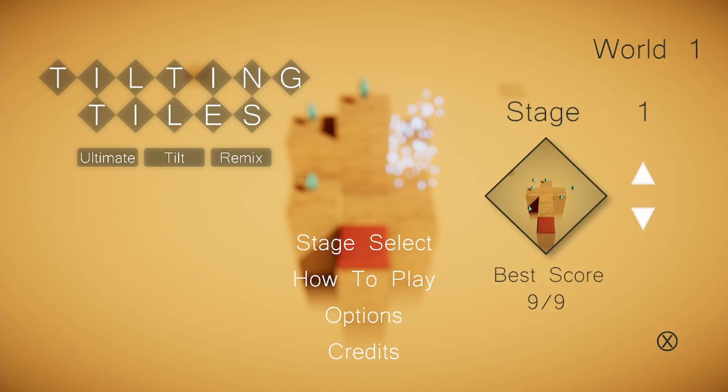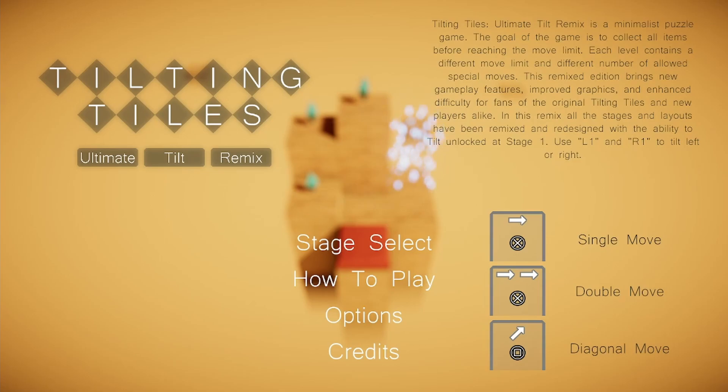On the stage select screen, since all 60 level thumbnails had to be redone anyway, the design was completely redesigned — it used to be circles showing the level thumbnail, and now it's a diamond shape, which is more in line with the tilting tiles square theme. The how-to-play section still shows the same tutorial text but now tells you it's the Remix Edition, explains how to tilt, and clarifies the new mechanics for players who played the original.